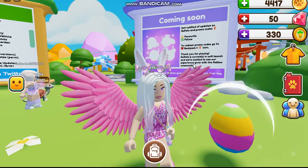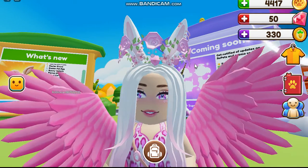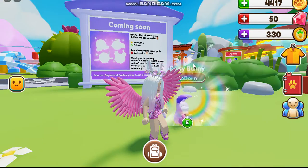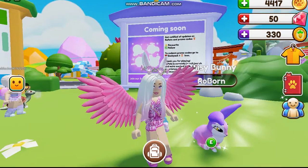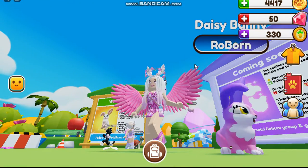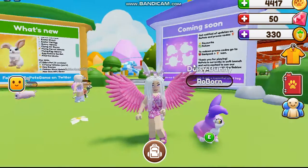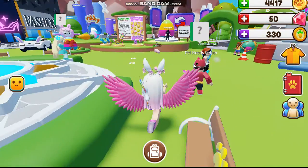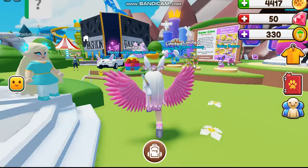This egg is ready to hatch. We'll see what bunny we end up getting — and we got another Daisy bunny! That's okay though, those are my favorite. Look at it, it is literally so adorable. Definitely let me know your guesses for the egg capsules and stuff.